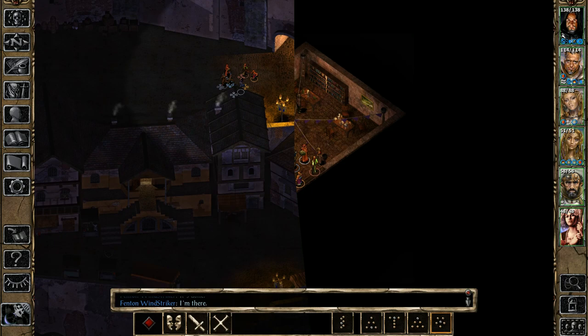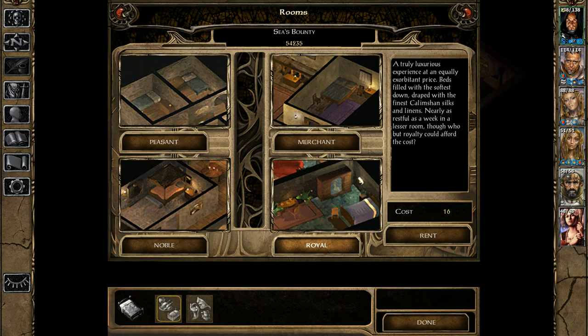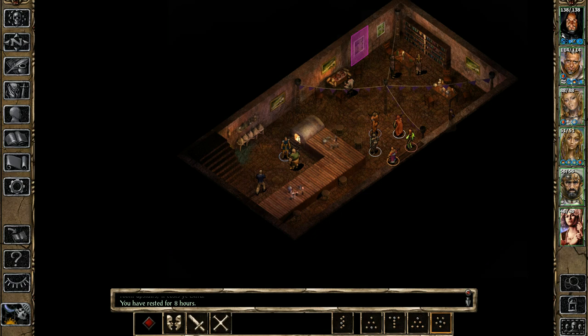For sleeping, you can sleep outside except in cities — it's dangerous and enemies will spawn. If you go to an inn you're mostly safe, though there might be a few encounters. Inns cost money; outside is free but dangerous.